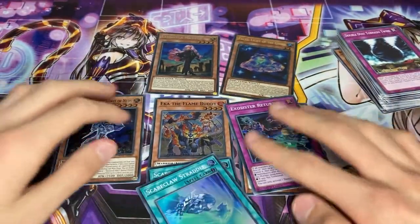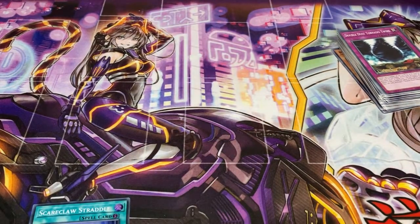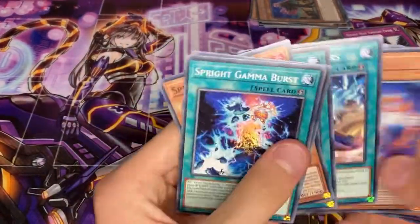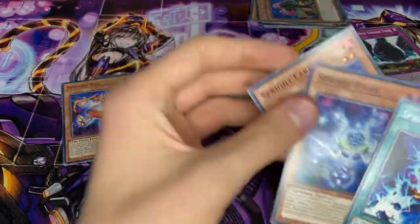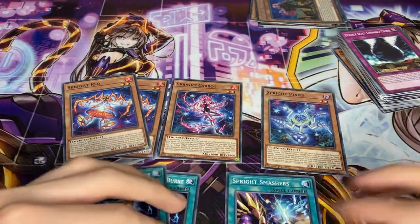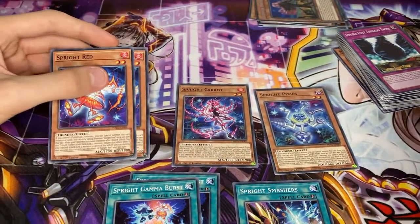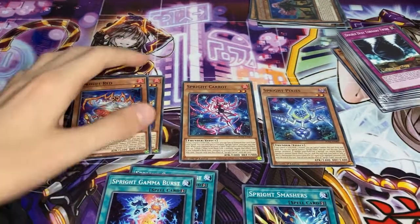While we didn't pull anything great in terms of the top-end cards, we pulled an Ultra Rare and a Secret from nine packs, which is pretty good. We did pull a lot of Sprites - two Red, which is pretty good, one Carrot, one Pixies, two Gamma Burst, and one Smashes. Considering how the deck works, we might be able to squeeze in a Sprite Engine, and these cards will probably find their way into the deck.